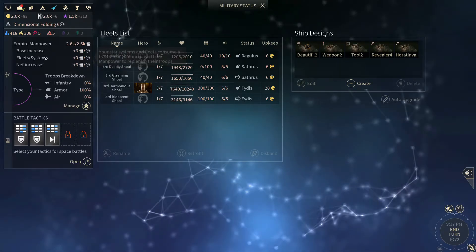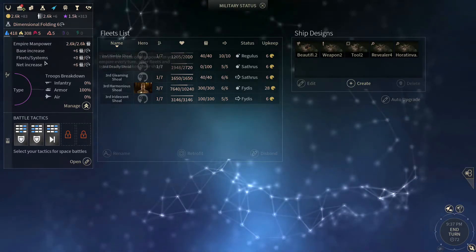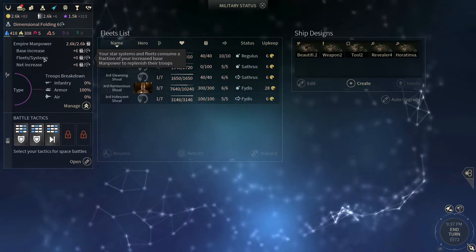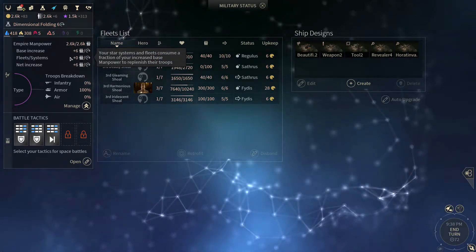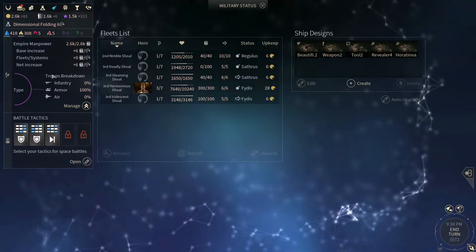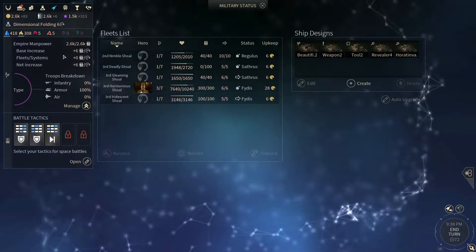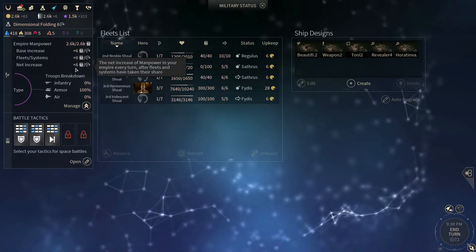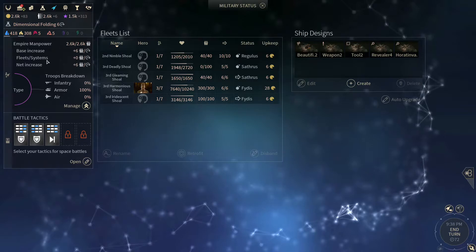This shows the amount of manpower being pulled from the pool into fleets being made or replenished, or systems being replenished after a battle or after building a new structure requiring a larger cap. You don't just get the manpower for free - you have to generate it. If you've already generated it in your global pool, it'll automatically fill those systems up. This tells you how much manpower you have in your global pool, how much is being pulled for fleets or systems, and your net increase after all deductions.